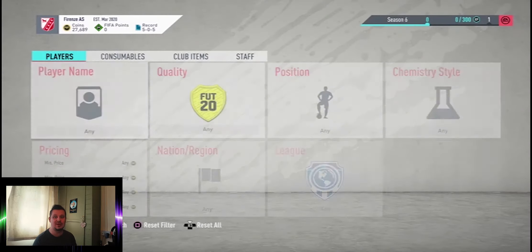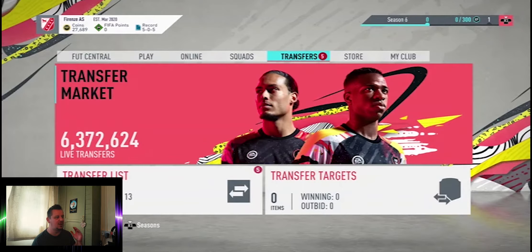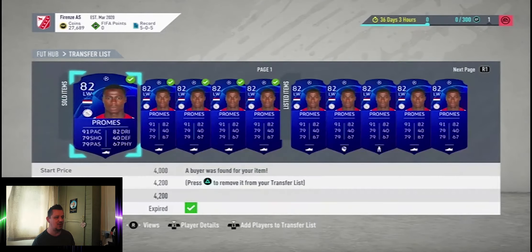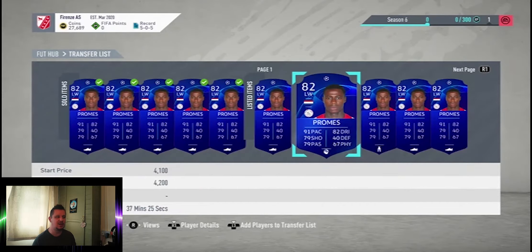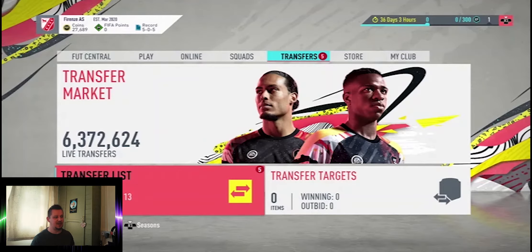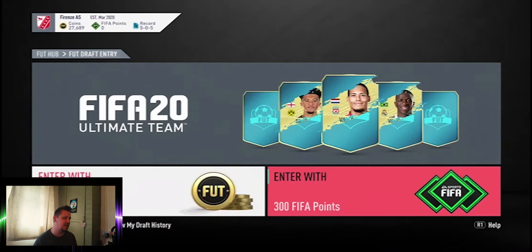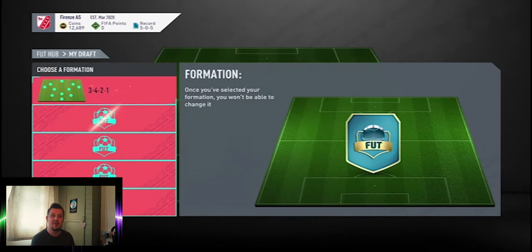I've had some come in around 3,000 or less which I managed to pick up. We may have gone a little bit overkill — not all of them are selling instantly. As you can see we're focused solely on Quincy Promes. I've got 13 of those selling at around the 4,200-4,100 mark. With 13 on the market at 4,000 a card after tax, that should be around 52,000 coins, putting us to the 80,000 coin mark. We'll go use the 15,000 coins in the draft and hopefully pick up some of the new Team of the Seasons.